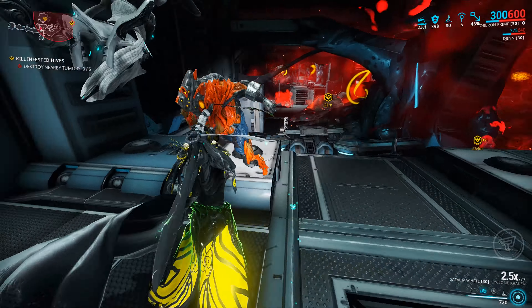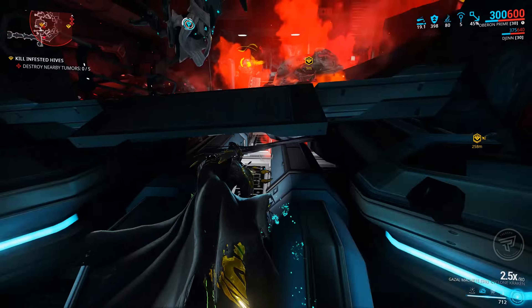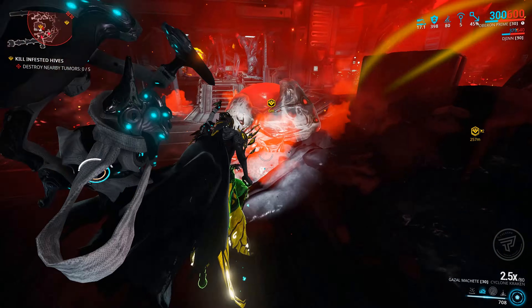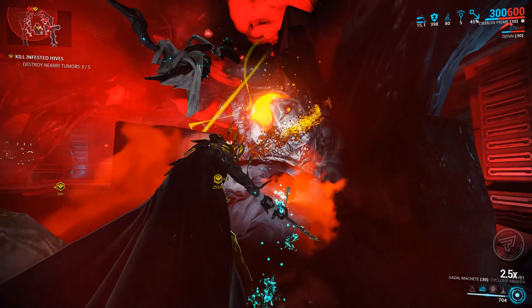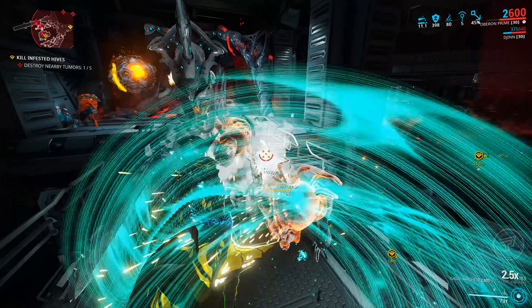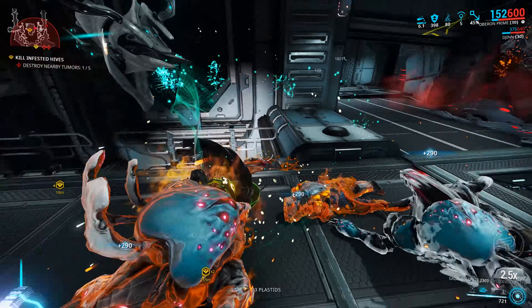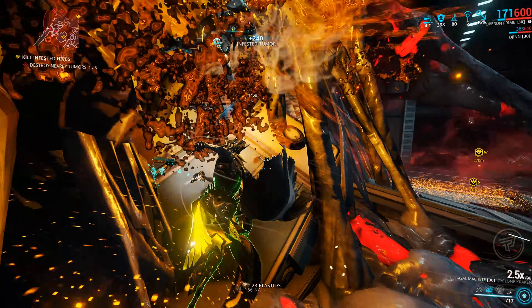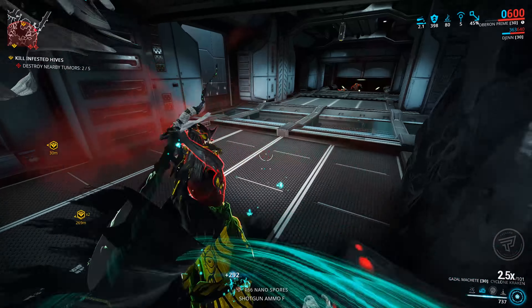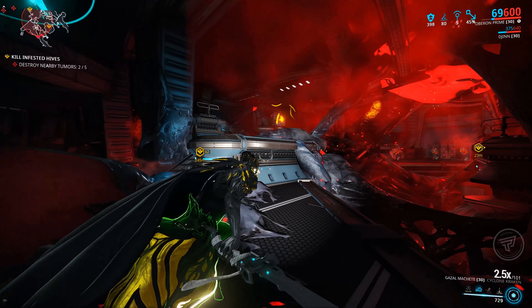So why are these two items so good together? The Gazelle Machete is a heavy slash-based melee weapon — 75% of its damage is slash. For every kill you get with the Gazelle Machete, it adds 50 bonus corrosive damage to your Djinn's next Fatal Attraction. This stacks up to 10 times, so 10 kills and you'll deal 500 bonus corrosive damage on that next Fatal Attraction blast.